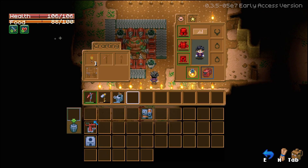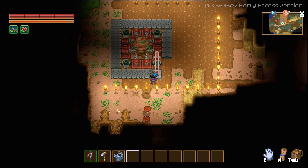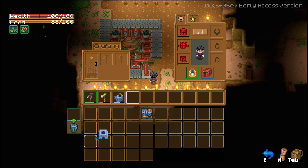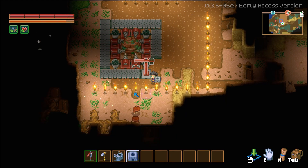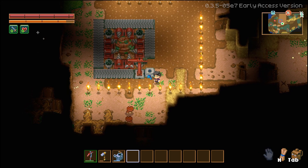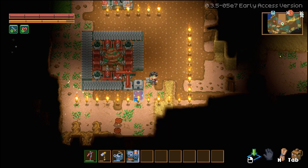Now we want to go about placing down our robot arm and orientate it like so. For this build, since it's copper, place a furnace — but if you're working with gold or scarlet, use the kiln. And finally we need to add our generator.